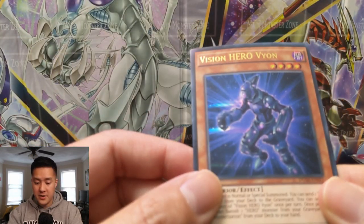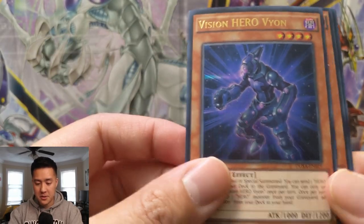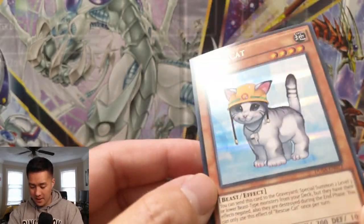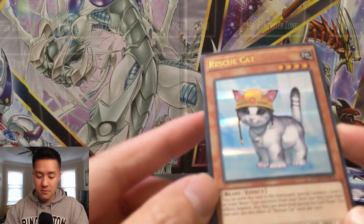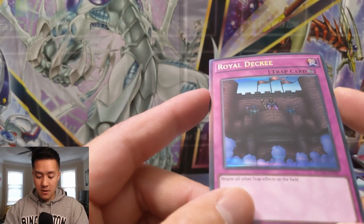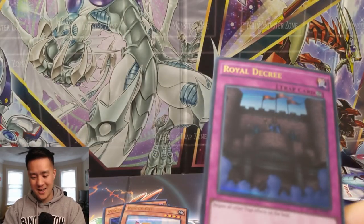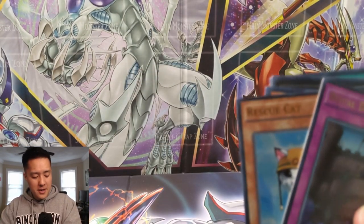Oh, that looks pretty cool — Full Armor Crystal Zero Lancer. It's not a Number but it's an XYZ. Vision HERO Vyon — I feel like this guy rings a bell. Rescue Cat — this is one of the better ones, look at that foil pattern, it's very different. And then Royal Decree: negate all other trap cards. Oh, so Royal Decree is basically the trap version of Jinzo.